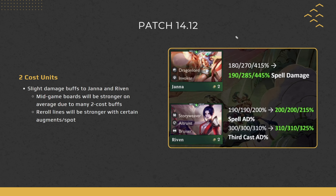Janna and Riven also get slight damage buffs. With so many 2-cost units doing more damage, mid-game boards will be stronger on average. If you have a lot of 2-costs on your board, you'll have a stronger board relative to previous patches. A couple of reroll lines will be stronger now, especially at 3-star, where some changes are quite substantial compared to 1 or 2-star.